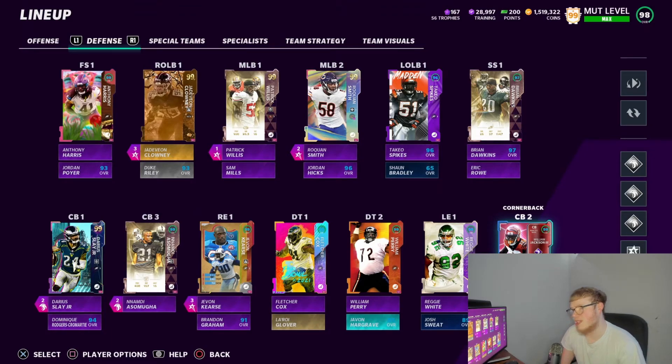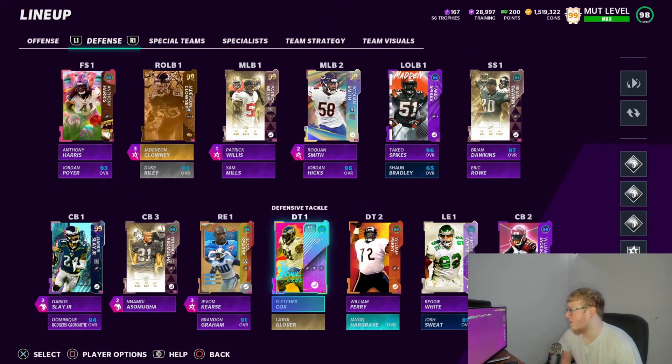Cornerback number two we got William Jackson — six foot — and I'll be honest, the guy was amazing. He was never going to leave my team. William Jackson made some plays, so he was never going nowhere. He's got Acrobat, six foot, nice. Cornerback number five is Nickell Robey-Coleman, the slot god — but he never really played on my actual team. He played when we did the 2020 Eagles team, but on my main team he didn't touch the field.